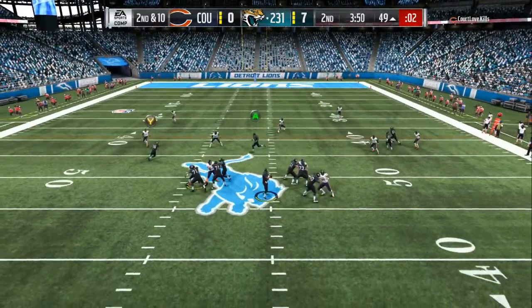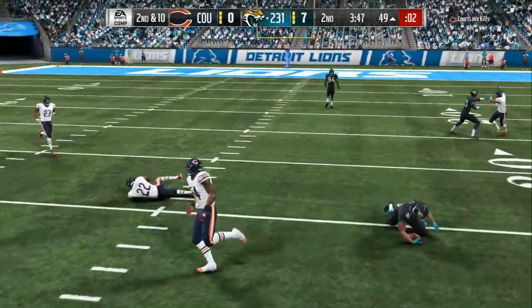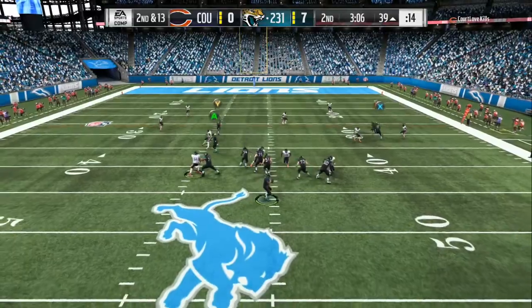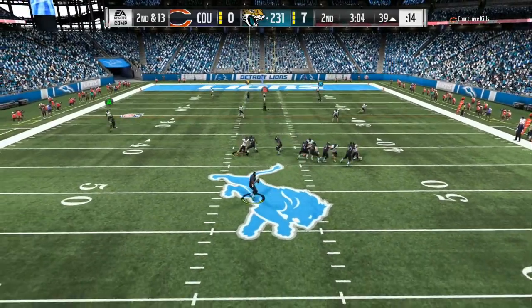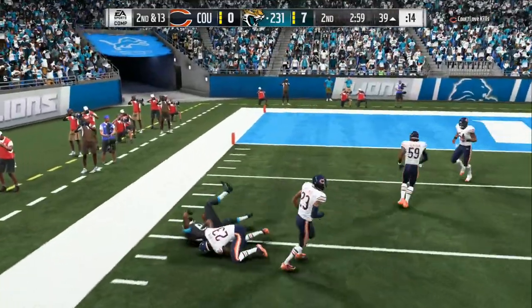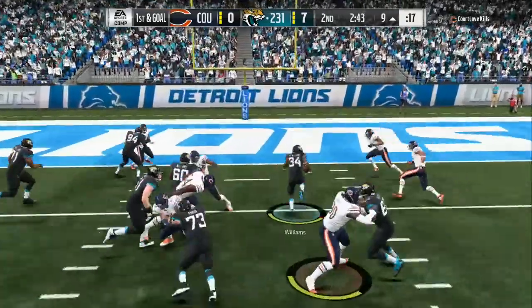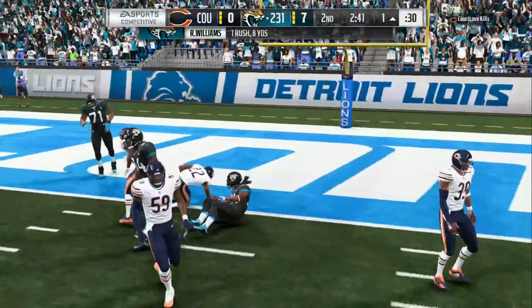Here we are on offense right now. Very unique routes — we got the underneath, and if he users and tries to cover that, we got the post over the top of that. And if you don't watch that, we can throw a high point pass to one of the tight ends. The way I set it up — it's just something good about this offense — you can hit the halfback dive.